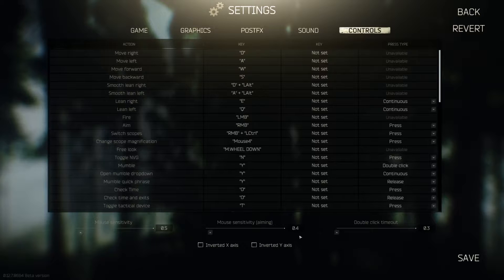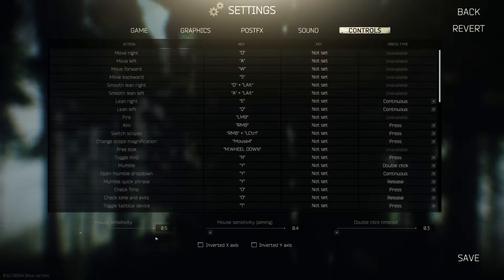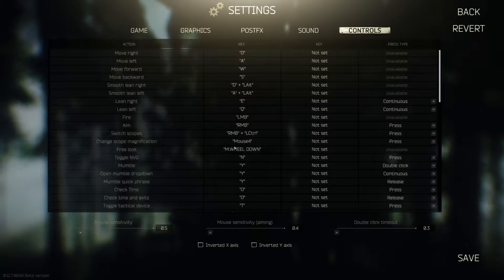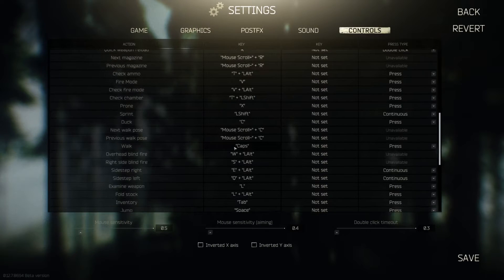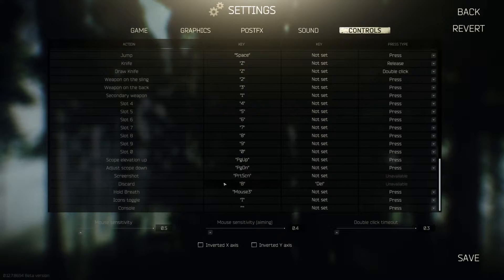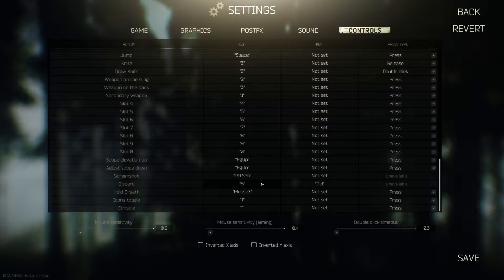For controls, my sensitivities are at 0.4 and 0.5, and I play on 400 DPI — it works well for me, figure it out for yourself. Most of these key binds I went through already. The only ones I suggest changing are the discard keys: I have it on B and Delete so I can hit either to discard anything.